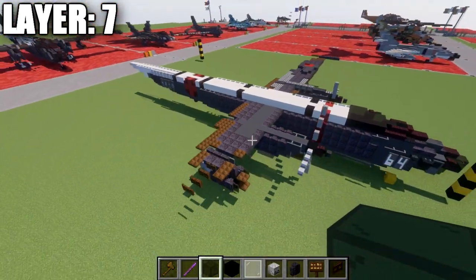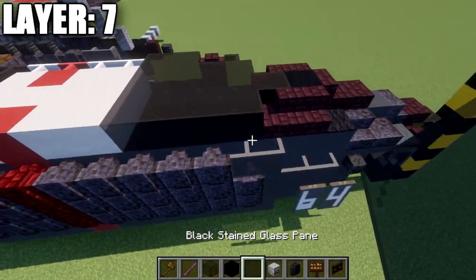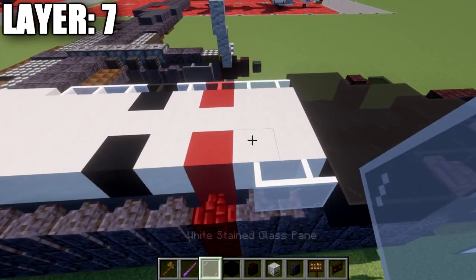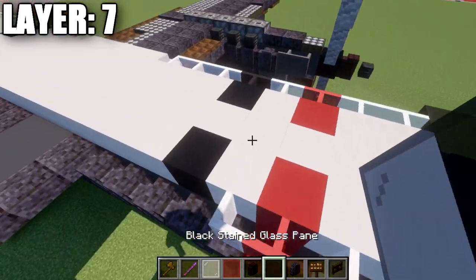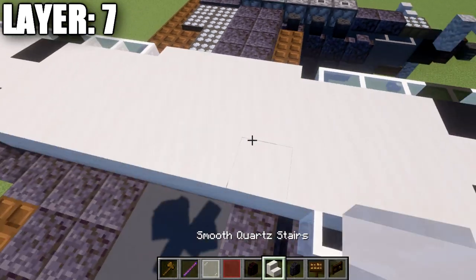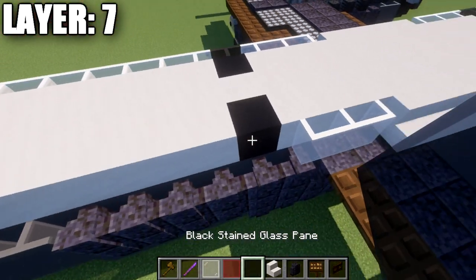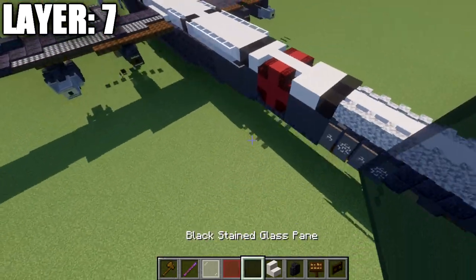That does most of the fuselage for this row. We also want to go and place a black stained glass pane off the side of this first black stained glass block, a nether brick wall after that, and then two black stained glass blocks going back. Then two white stained glass panes, a red stained glass pane, a white stained glass pane, a black stained glass pane, then one, two, and three white stained glass panes. We then place a row of four smooth quartz stairs, then three white stained glass panes, a black stained glass pane, and then seven white stained glass panes going back. That completes the fuselage.